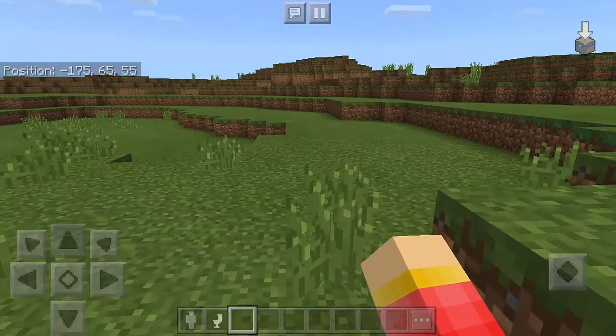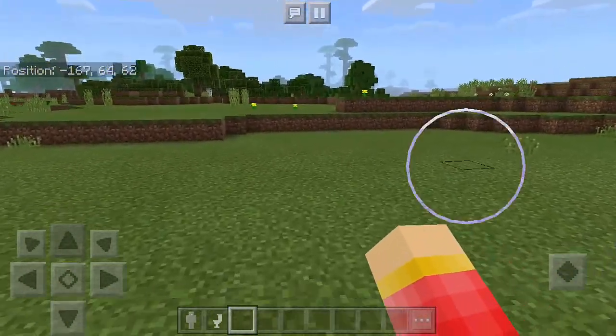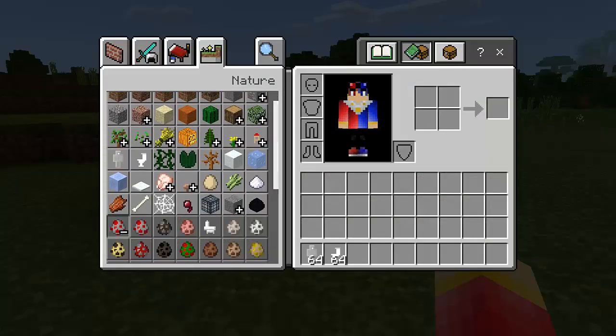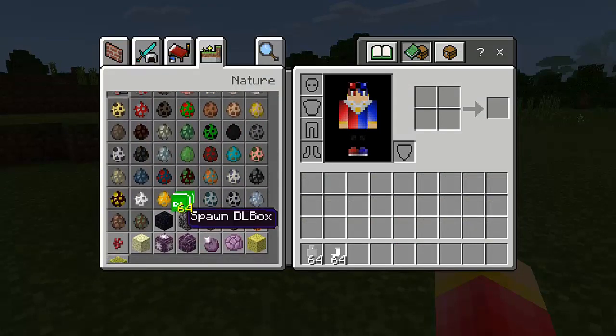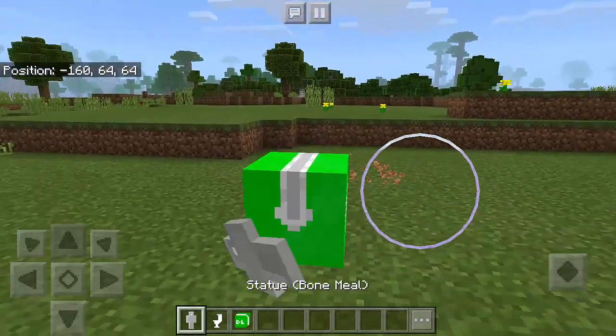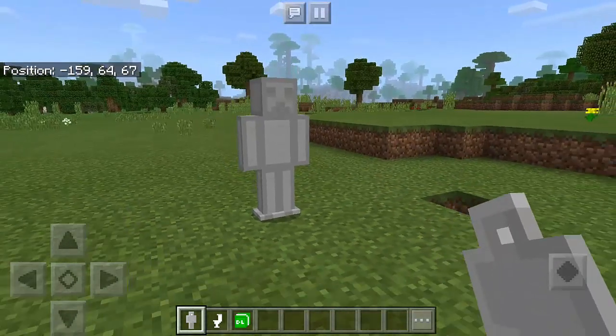To stand up again, just double tap the button in the middle of the direction buttons, and there we go. Now we need to go to the spawn egg section — we can actually spawn this one, which we call the DL box. Just spawn it.